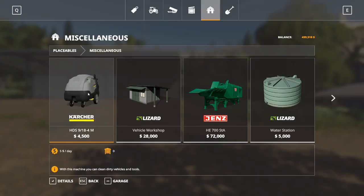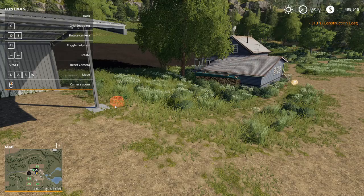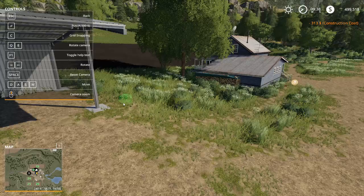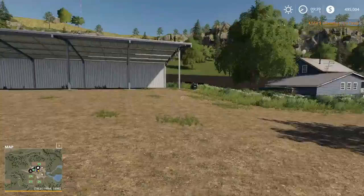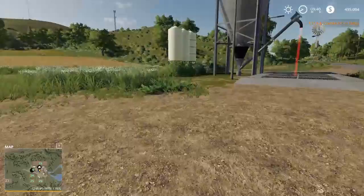One last thing to buy is a power washer — this will help keep our vehicles clean. I'll put that just out here by the shed where I can bring a tractor over and hose it down. Now that we've gotten rid of all the extraneous buildings, we've got things on our farm that we can actually use to get the job done.